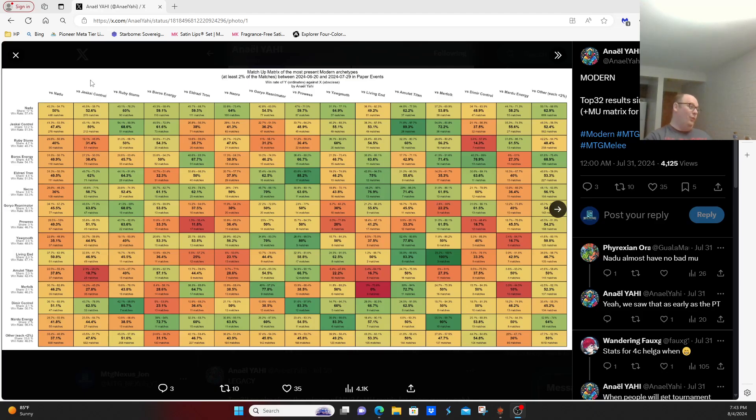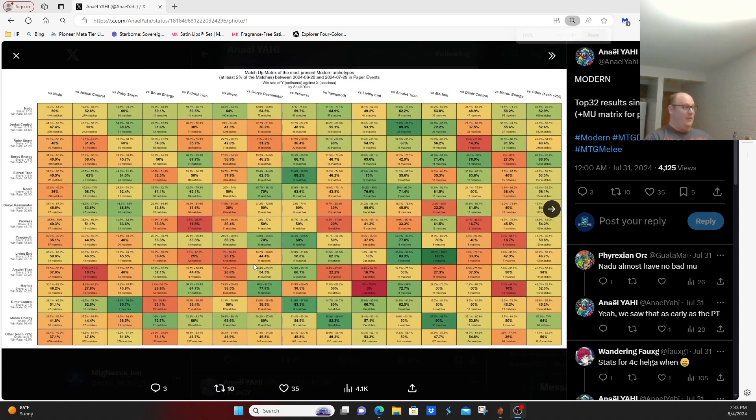If you want an eye on what Nadu is weak against, the reality is not much. It basically has a plus-51% matchup against everything except for Living End and Dimir Control over some decent-sized sample sizes.